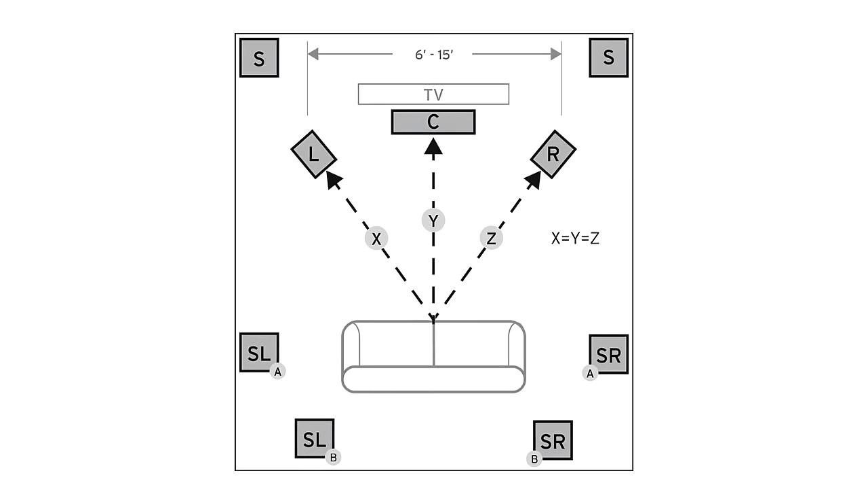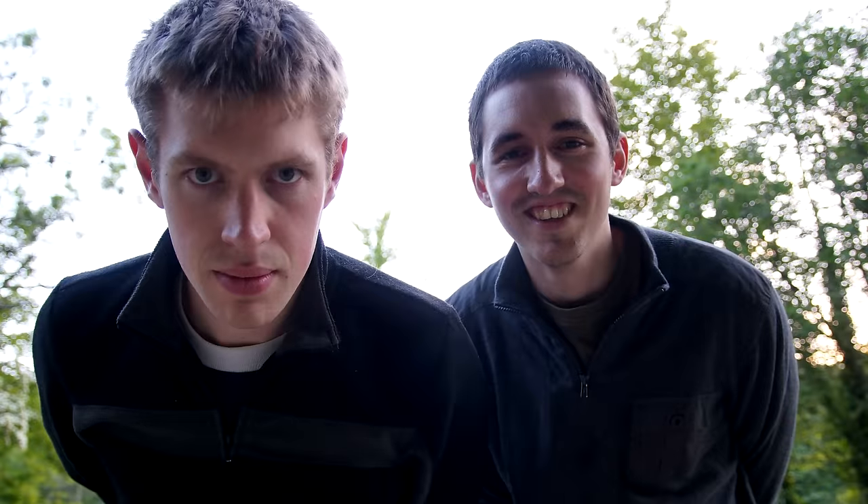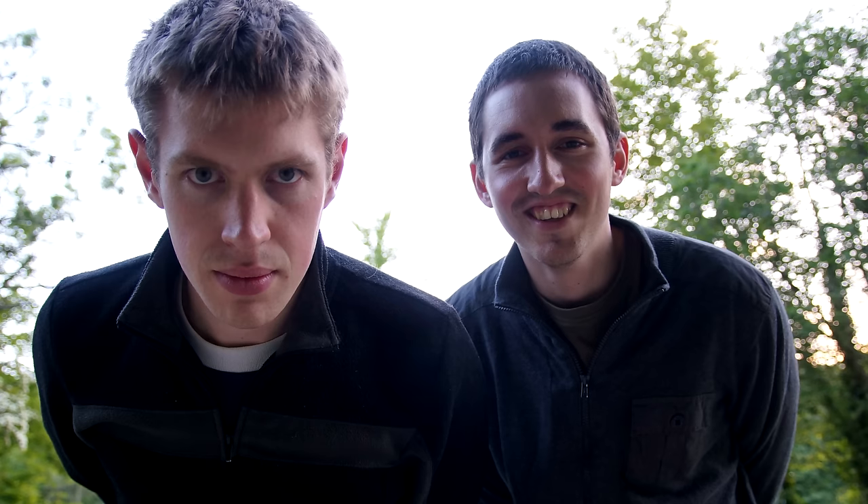For surround sound there's no need for us to have 5, 7 or 360 speakers around us. We have two ears — well, most of us. With the correct implementation, a stereo headset can simulate surround sound, based on minuscule delays and echoes between our ears that your brain uses to pinpoint where sounds are coming from.